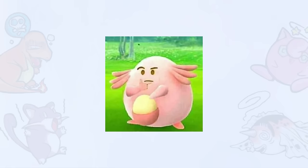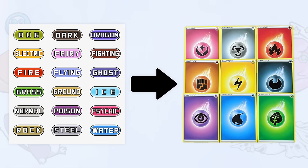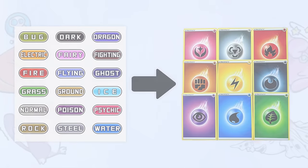This is something I've wanted to know for a long time: what are the most optimal pairings for types in the Pokémon trading card game? As it turns out, this question led to a lot of interesting discoveries, but let's start with the basics.